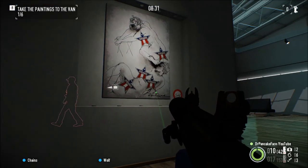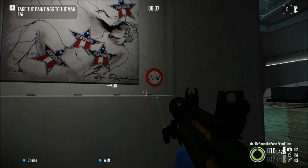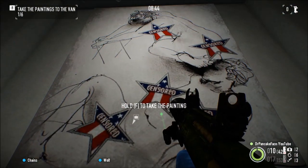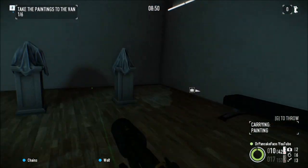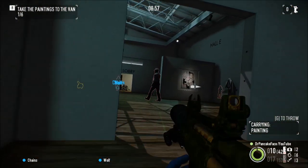Here's the objective — these paintings with the sold sticker right next to them. You can't take the other ones; if it doesn't say sold you can't get it. Once you grab it, just stealth past everybody. You can actually run with the paintings if you want to get out quickly — just make sure they can't see you.